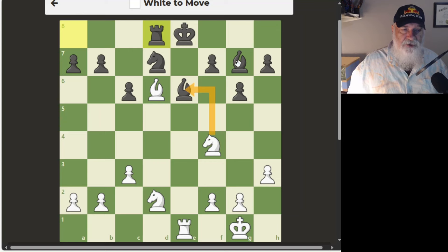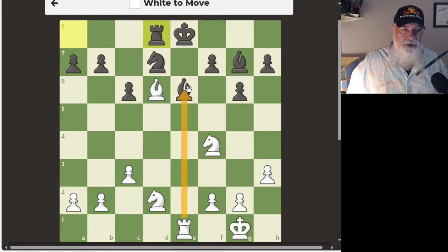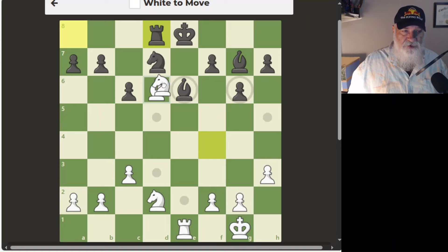I could take with the knight, or I could take this other piece — either one. The reason I like the knight move is because this piece is pinned with the rook against the king. I think if I take with the knight I can put the king in checkmate. If I take here, then he takes, and I take — I believe that's checkmate, because all three of those squares will be in check. Let's give it a try.